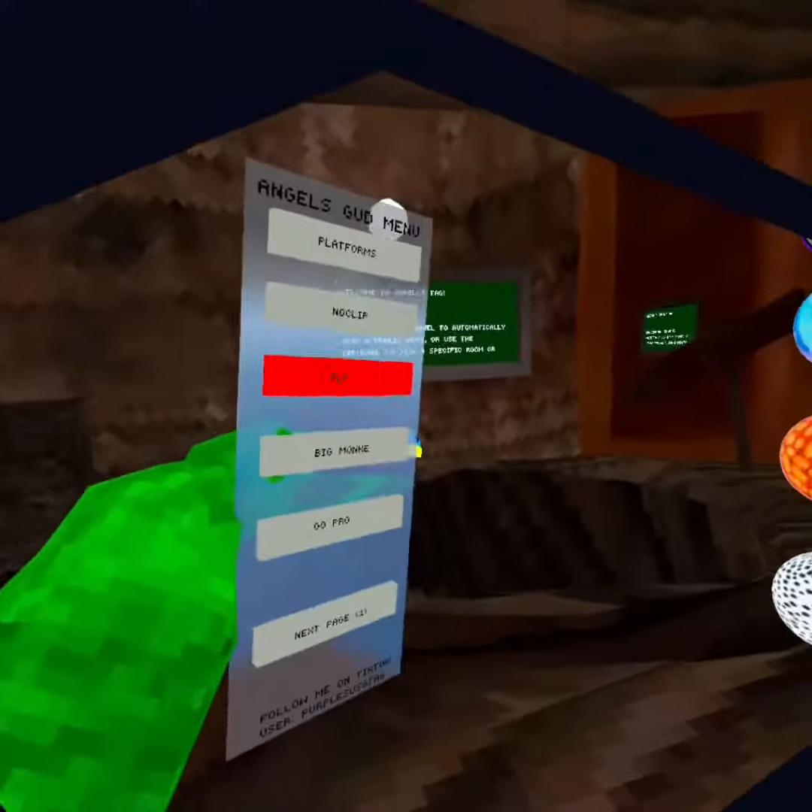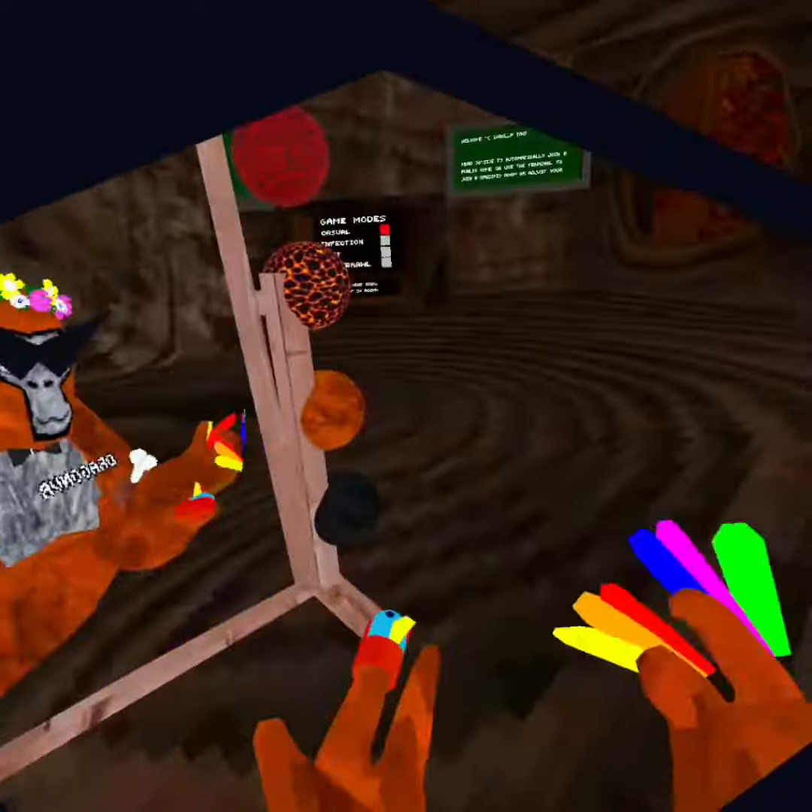Hello guys, so in today's video I'm going to be teaching you a full tutorial on how to get mods. It's in the fall update. If you wanted to get beans, if you wanted to get lava monkey, if you wanted to get the rock monkey, gold, even rainbow — there's a lot of stuff, but you can do your normal color right here. I'm just going to stick to rainbow.